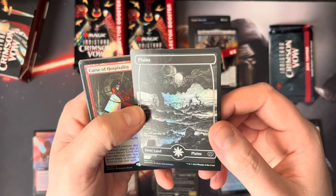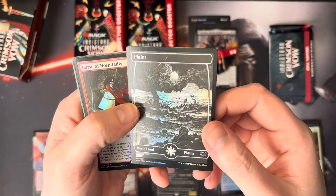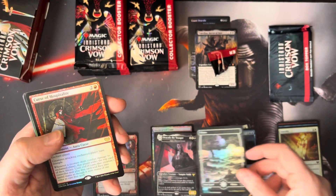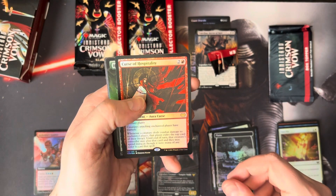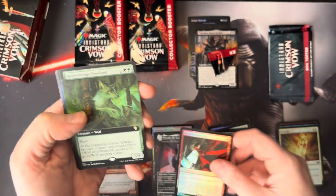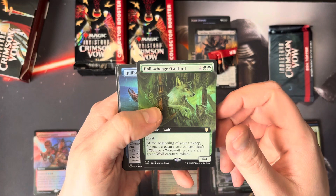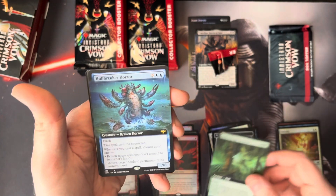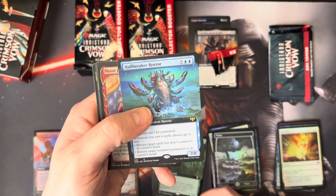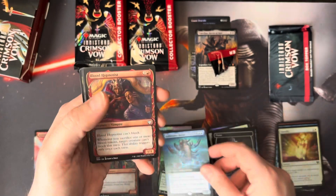These lands are awesome. I wish they did something to — oh, and there goes Biggie — I don't know, make them more interesting, or maybe take away full arts. Curse of Hospitality — it's a rare curse, not bad. Howl Henge Overlord, followed by a Hallbreak Horror. This is one of the ones that are also moving up — I think this is somewhere around the $7 to $8 range. Not bad.